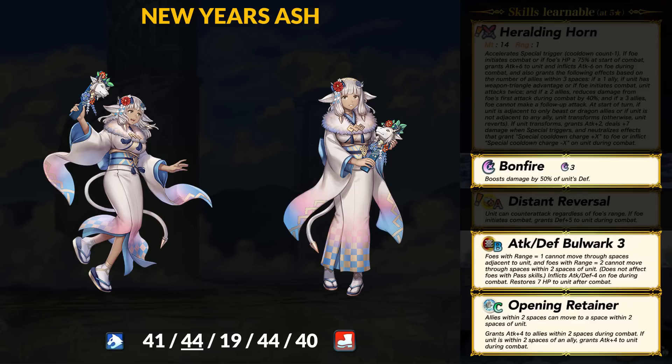For old skills, she comes with Bonfire and Atk/Def Bulwark, like her lord. Bulwark is actually very good with Ash's Opening Retainer C skill. She stands in the front, protects everyone behind her, and then afterwards Ash lets those allies warp ahead to attack.